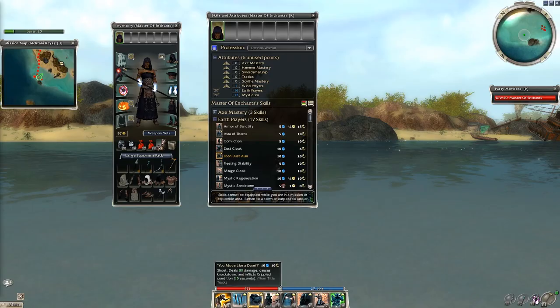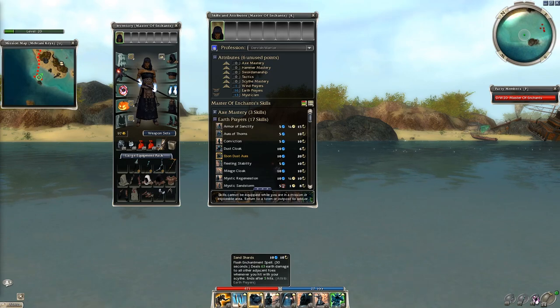Let me show you the build, the runes, equipment, weapons and all that. First of all we have You Move Like a Dwarf, which I found useful to interrupt the Fanged Iboga's Imagined Burden, which can really slow you down. There might be a way to run past them, but I think it's easier to just interrupt and move on.